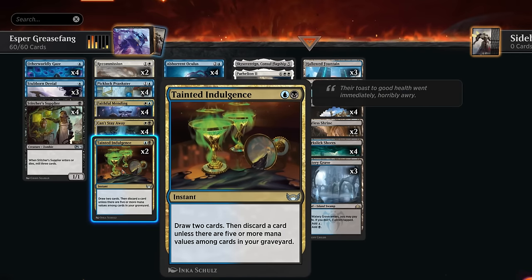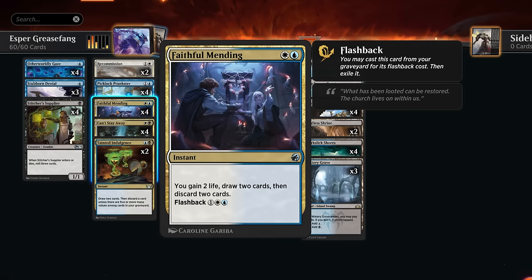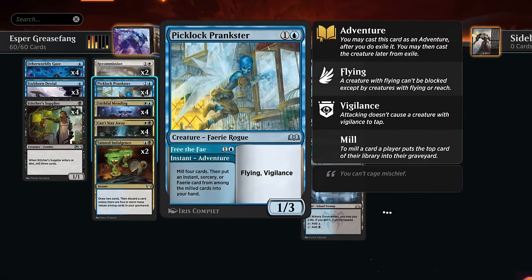At two mana we can draw and discard using either Tainted Indulgence — which draws two and discards unless there are five or more mana values among cards in our graveyard — or Faithful Mending, which gains two, draws two, then discards two. Faithful Mending has flashback so we don't mind milling it. Picklock Prankster can mill four cards and reveal an instant, sorcery, or fairy to put in hand, filling the graveyard while providing extra cards.